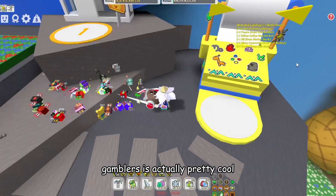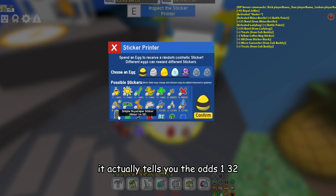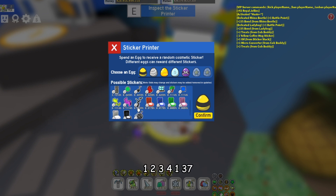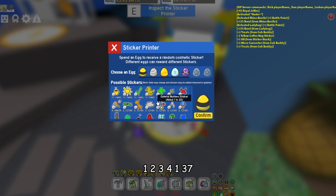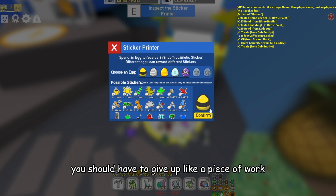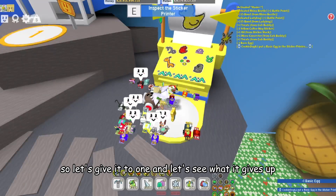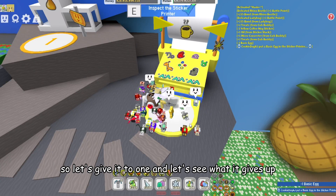Onto the sticker campers — it's actually pretty cool. You put it in an egg, you can get a round. It actually would be like 132, 134, 137 — I think it's the lowest it can be. But yeah, you just have to give up like this bug — not really any of the gifts today, so let's give it to one and let's see what they give up.